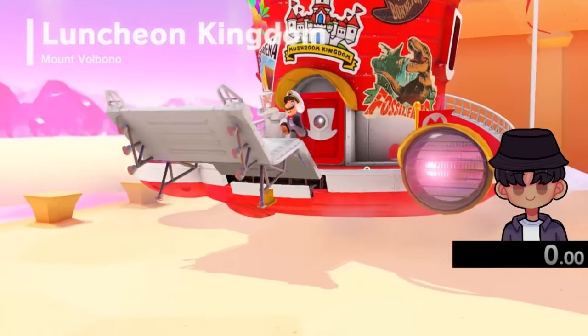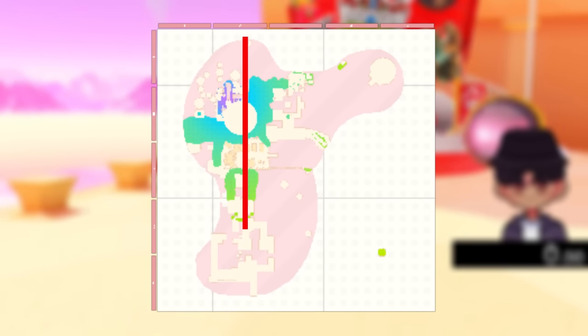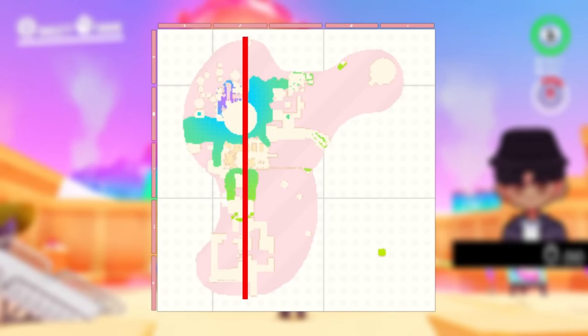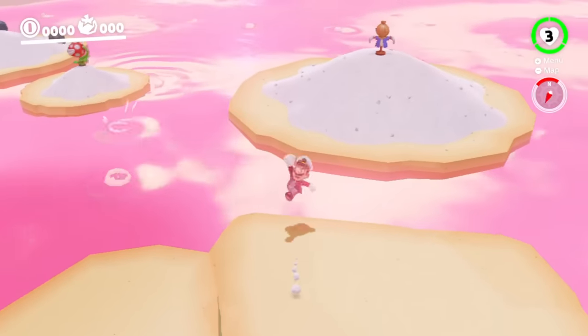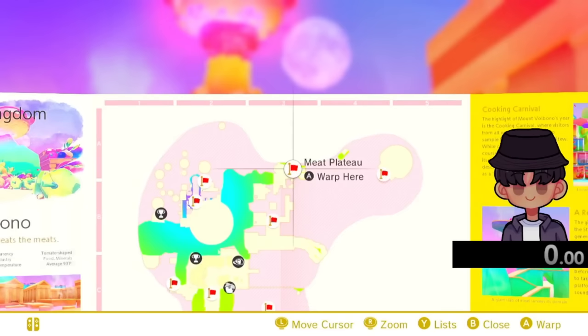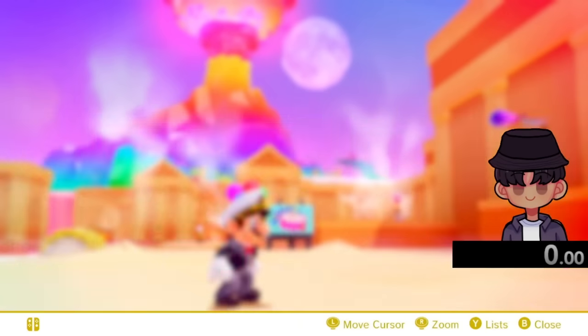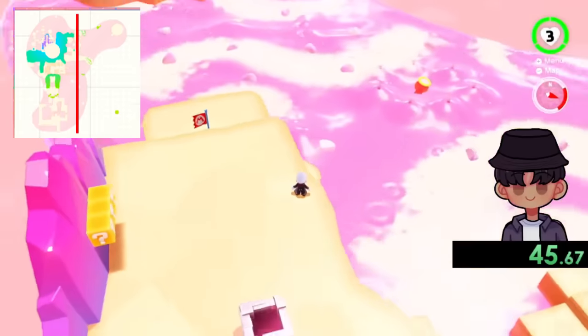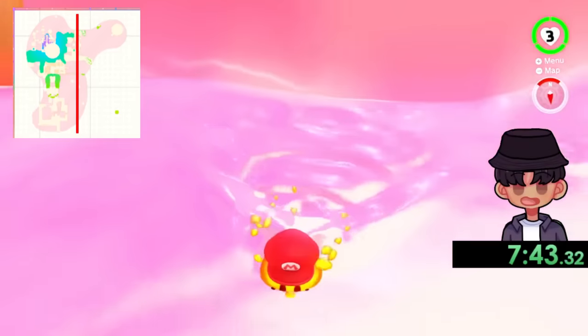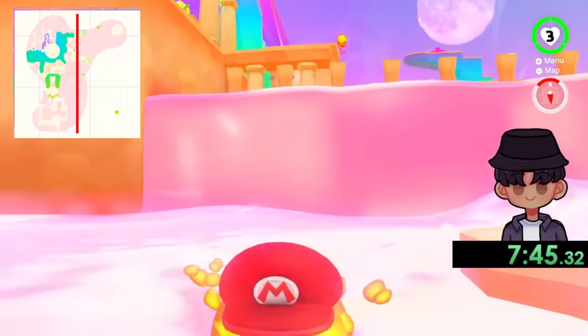Moving on to Luncheon Kingdom. I found the northern and southern points just to see that there was a very clear elephant in the room — this giant hill. Without hacks, there would be no way I would be able to go through or above this actual mountain. So I had to pivot into finding other ways to do this. I immediately thought of going to the right and trying to do up and down, but then I realized I needed a fireball capture to do this, so I opted to go down to up and simply climb up this wall.